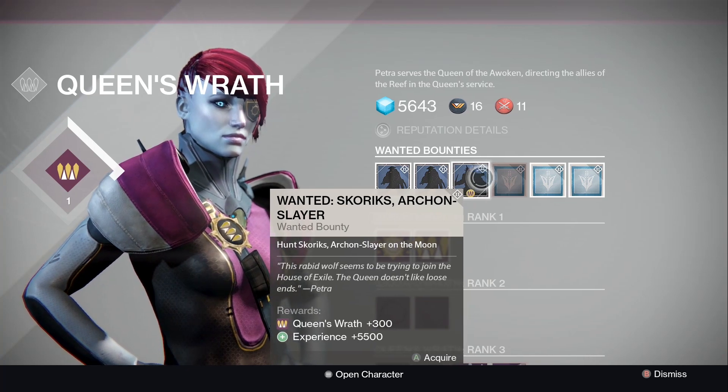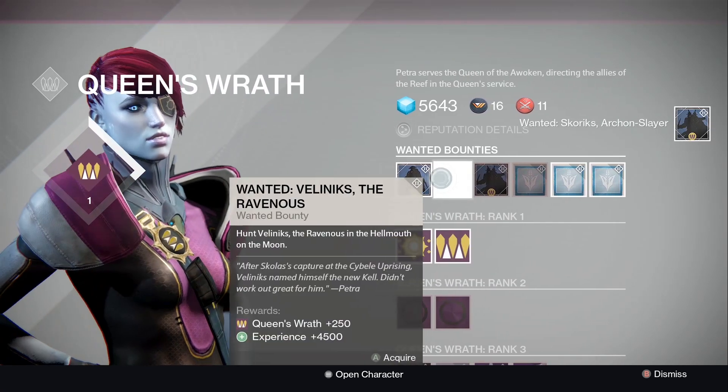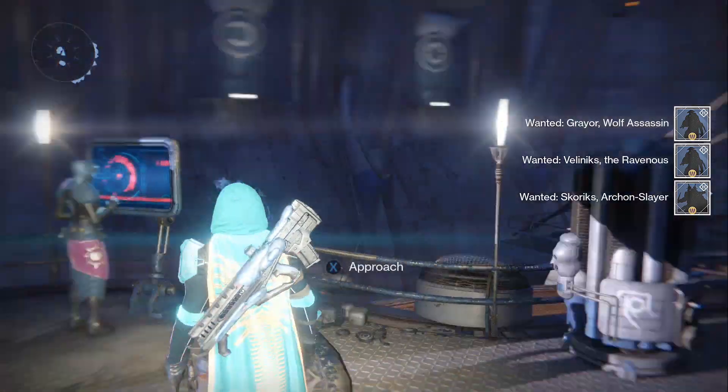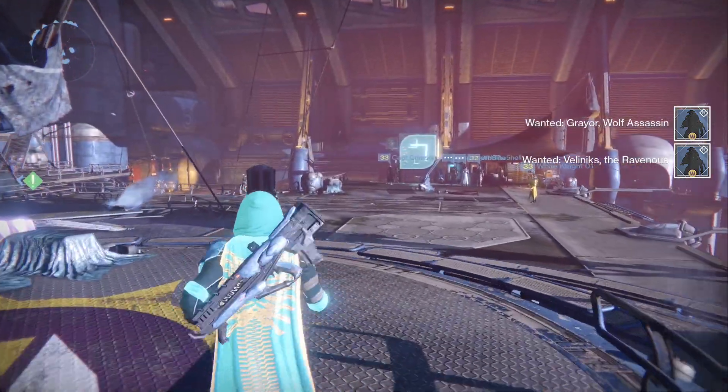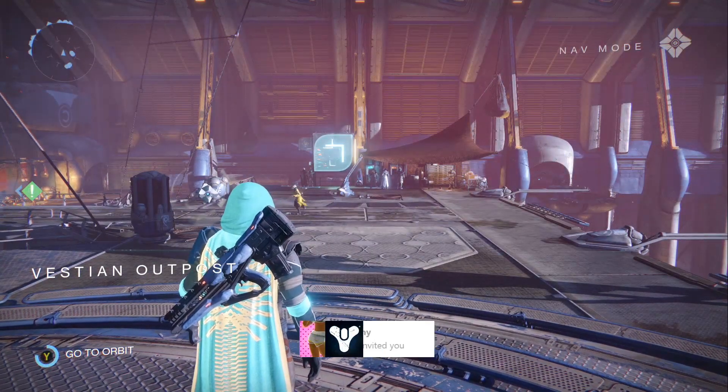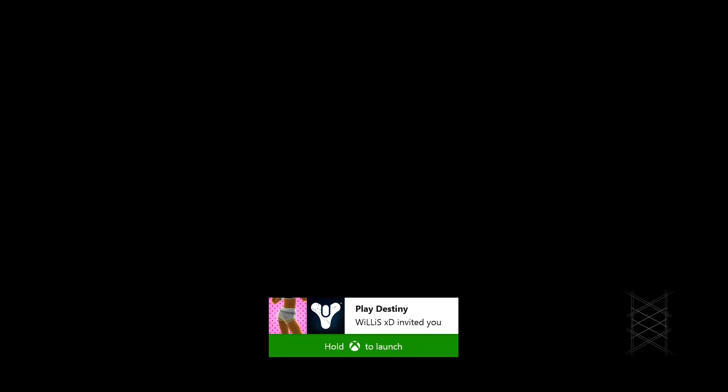What you're going to want to do is head to Petra and get one of these wanted bounties — anyone, it can be anyone you want. Preferably do one that's easiest and has the easiest access point, or you can even go for the Archon Slayer one, which is its own quest that brings you straight into it.